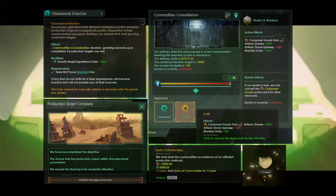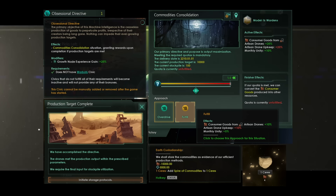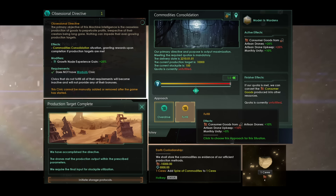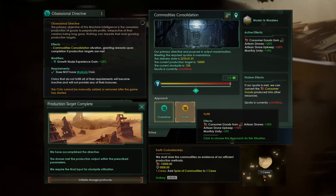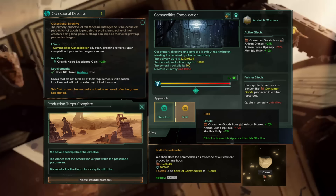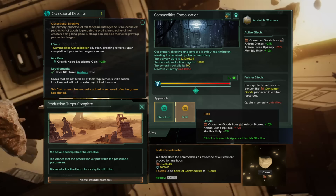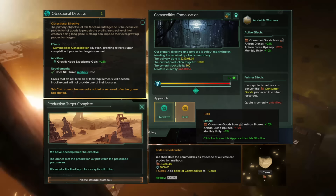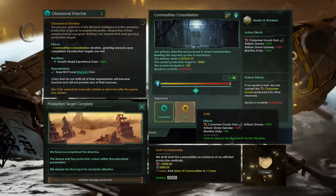In 2003, human philosopher and professor Nick Bostrom created a thought experiment about the potential existential threat an artificial general intelligence could pose even if given seemingly harmless directives. Suppose we have an AI whose only goal is to make as many paperclips as possible. The AI will realize quickly that it would be much better if there were no humans because humans might decide to switch it off — and human bodies contain a lot of atoms that could be made into paperclips. This civic, Obsessional Directive, will be available only to gestalt machine intelligences.